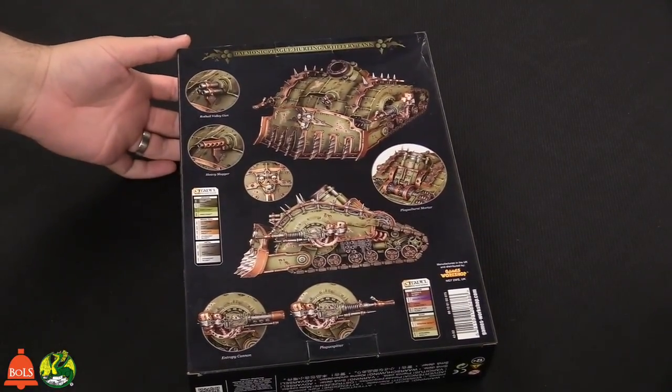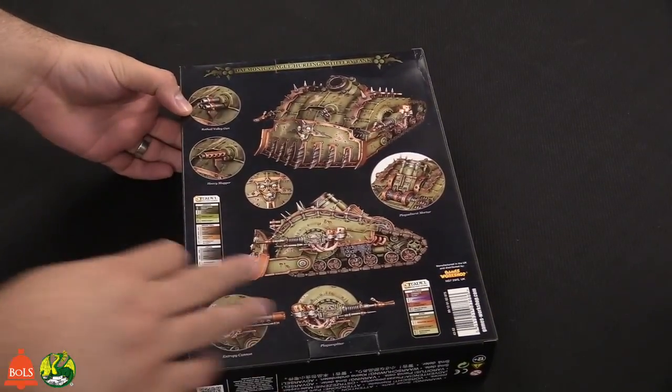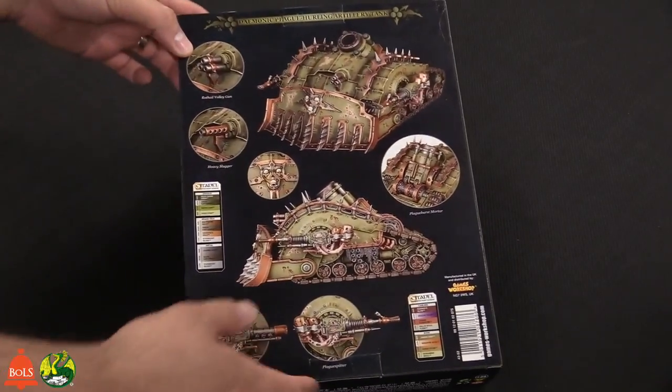Back in the box there's a lot of cool stuff. It's got the crazy mortar, a variety of hull-mounted weaponry, and two different sponsons. It's big and it's cool.